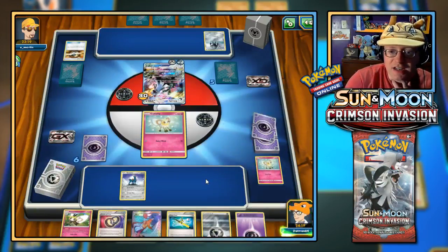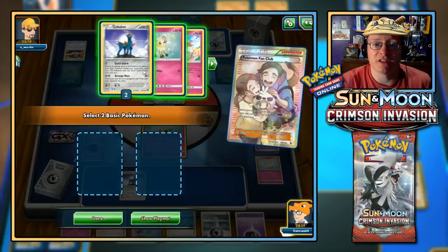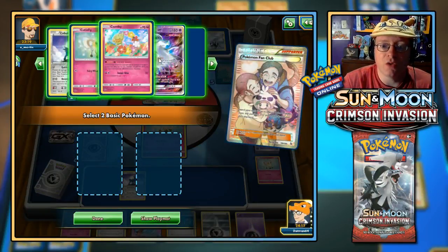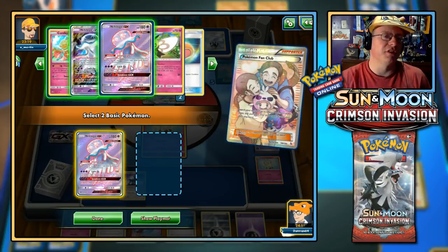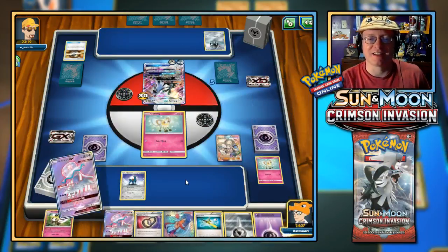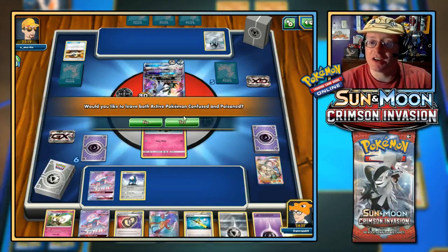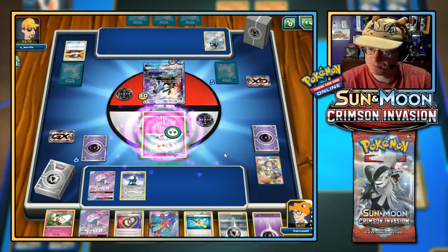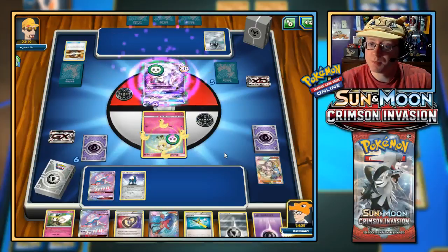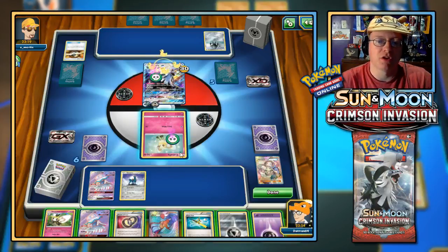I'm going to send Cutie Fly up because it has free retreat cost. Fan Club — I wanted that! So I can get myself a Nihilego — let's go two Full Arts, why not. We're going to drop one down immediately and cause confusion and poison. The attacks are 120 and Rebel GX does 50 times all of my bench Pokemon.